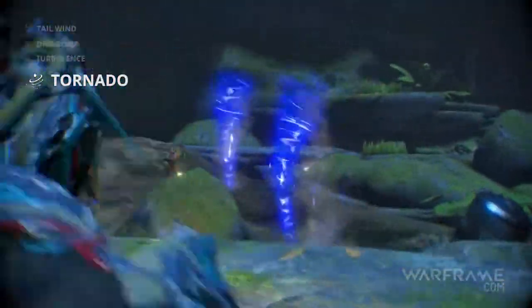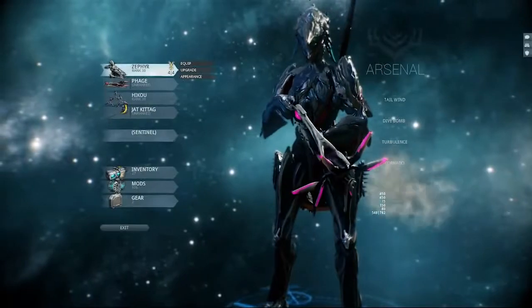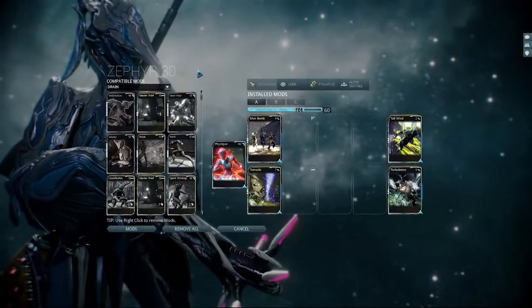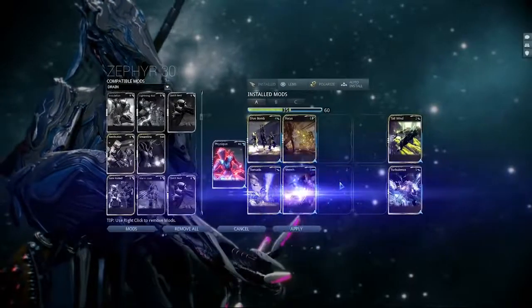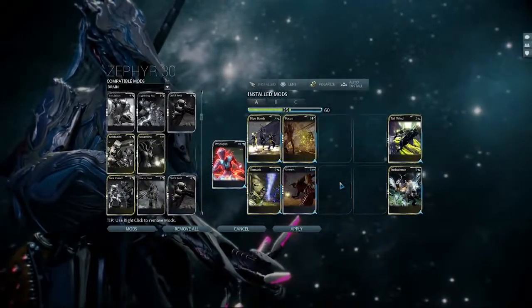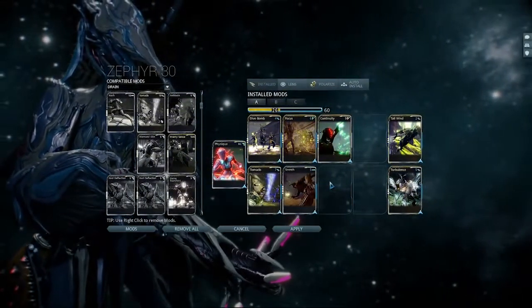These funnel clouds can also be modified by elemental damage types to wreak even more havoc. Zephyr's aerial superiority can be further increased with the utilization of mods. Strength and range mods will benefit all of Zephyr's abilities. Further complemented by a duration mod, Tailwind, Turbulence, and Tornado's effects will last longer in battle.